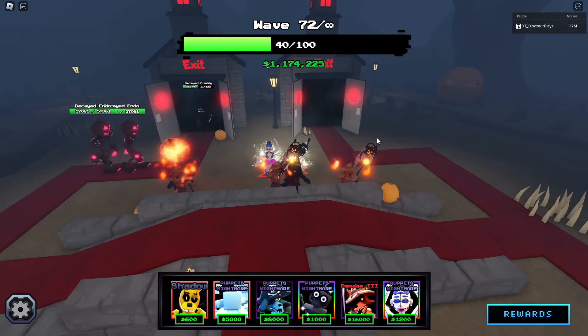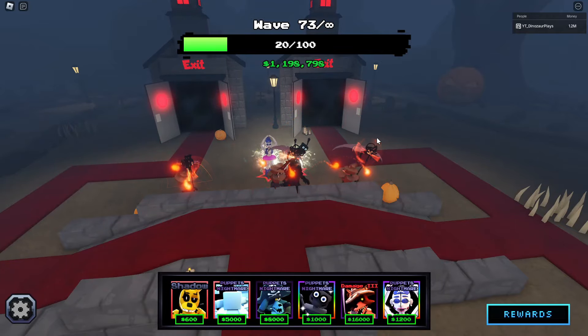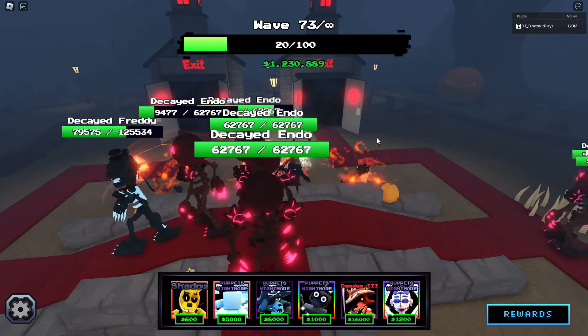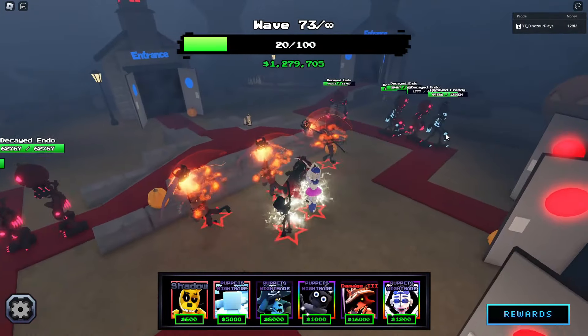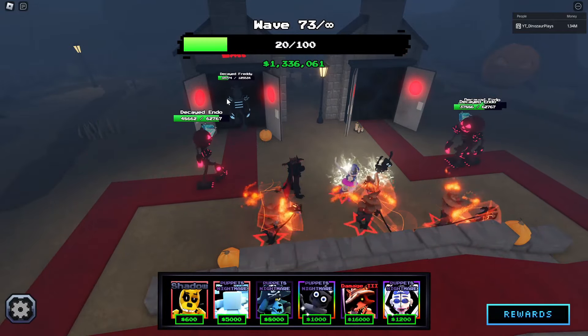Those guys are gonna get through. About wave 70, abusing these guys. Of course, when I actually play with all the other units I'll probably get farther, but yeah — very, very good unit. We're about to lose here; one of these decayed Freddies is gonna make it right through. Wave 73 — not bad though, I'll take that.